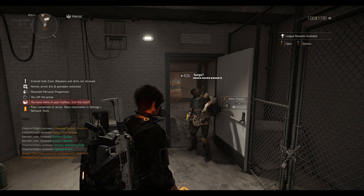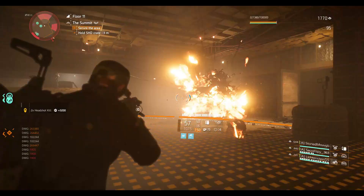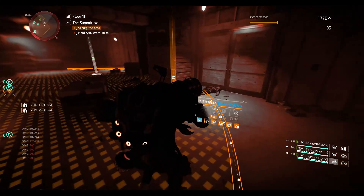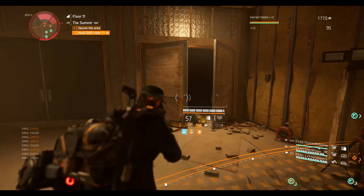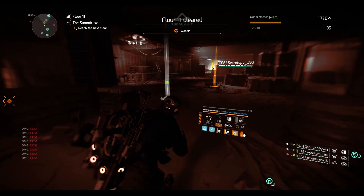Hey, what's up everyone, Anytime Gaming here. Welcome back to another Division 2 video. Today I'm going to show you how you can get the new exotic chest piece, the Ridgeway's Pride. This is going to be a complete guide. I want to warn you first — this is not easy, it's really hard to get. You need a lot of patience. It took me three days to get this chest piece.